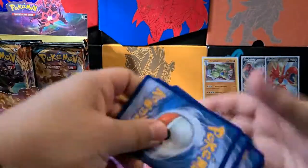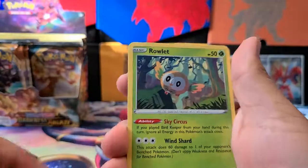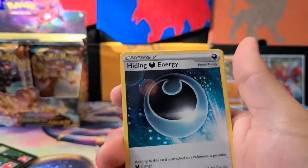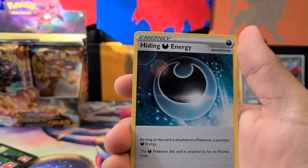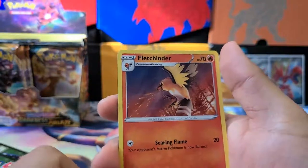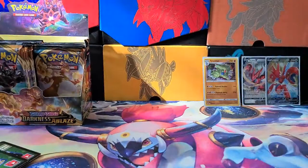Next pack. We got a Larvitar, a Grimer, Galarian Darumaka, Centrate, Rowlet — Sky Circus again. And Hidden Energy — it's a special dark energy. As long as this card is attached to a Pokémon, it provides one dark energy, and the dark Pokémon has no retreat cost. That's actually dope! A Fletchling, a Gotharita, a Gothitelle, another Gothitelle reverse, and a regular Gothitelle.